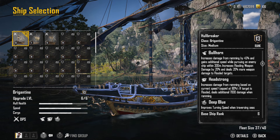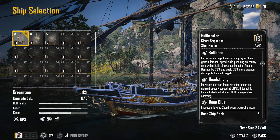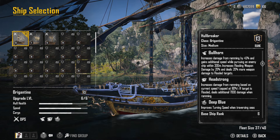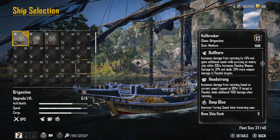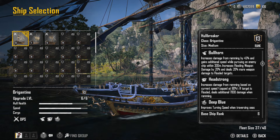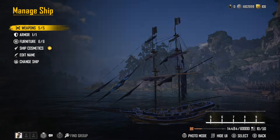Here is the build. We're using the Brigantine. Looking at the Bullhorn perk: increased damage from ramming, gain additional speed while pursuing an enemy ship within 300 meters. And then the key one — increases flooding weapon damage by 20% and deals 20% more weapon damage to flooded targets. That's what I'm trying to capitalize on and build into.